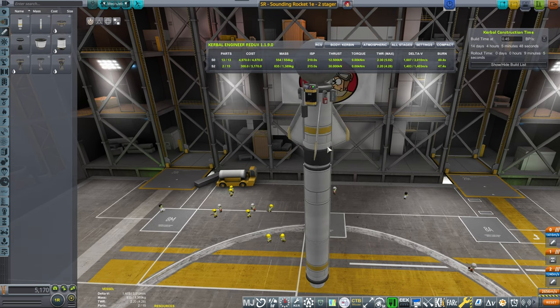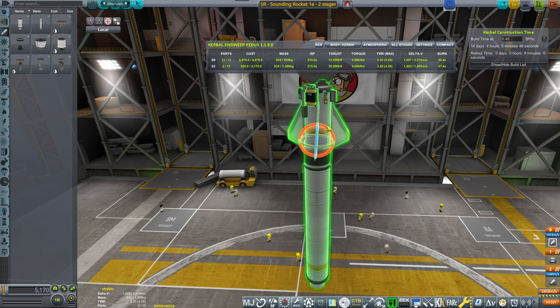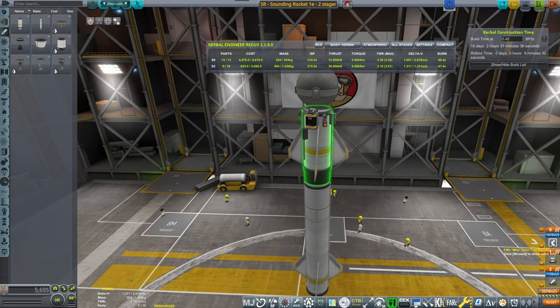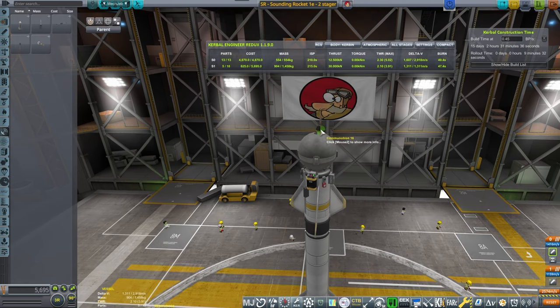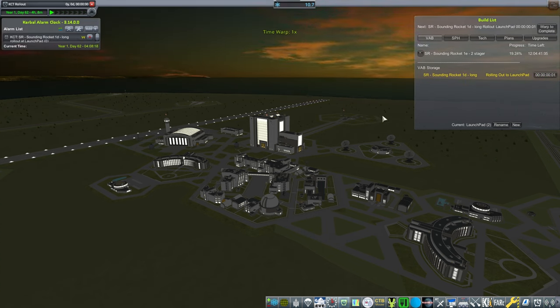I'm gently and slowly milking the science as much as I can — not min-maxing anything. I just want to take time and enjoy playing with remote probes and Remote Tech. If you really like this video, please give it a like — it helps me gauge how much you're interested. What we have now is a two-stage sounding rocket that will hopefully get to space, and we need a bigger antenna because we'll get out of range of the small Reflectron. It's being built, but our longer rocket is already ready for launch.